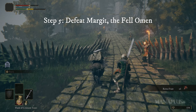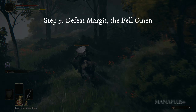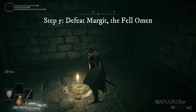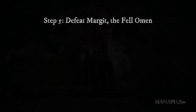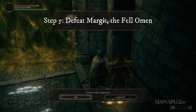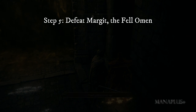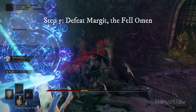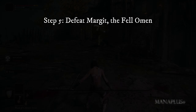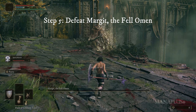Step five: run straight north and you will see a gate to the south with a group of well-guarded soldiers. Get past them to enter Castle Ward Tunnel. Here you will encounter Margit the Fell Omen, a relatively easy boss. If you pay attention, you'll see a summon sign glowing yellow to the right of the gate leading to the boss fight. Interact with it to summon Rogier — he will help you defeat Margit along with the jellyfish that Roderika gave you earlier. After about four to five attempts, you should be able to defeat him.